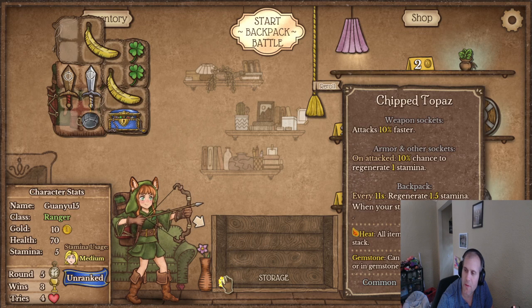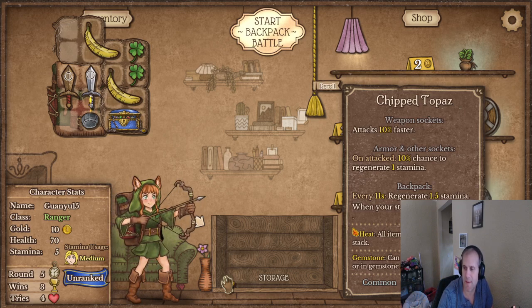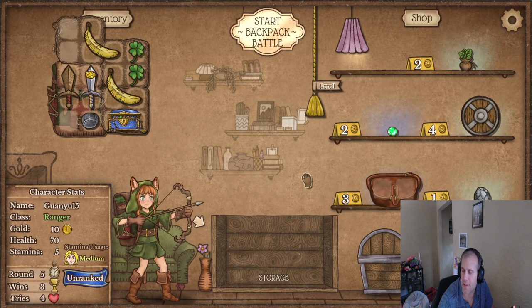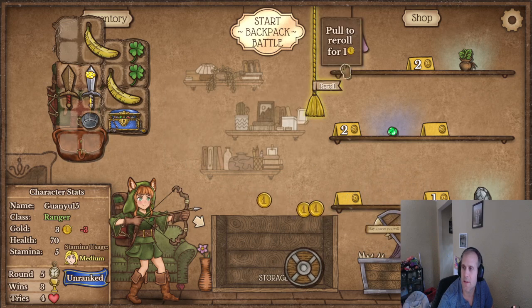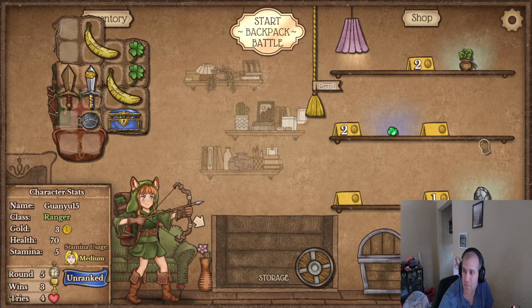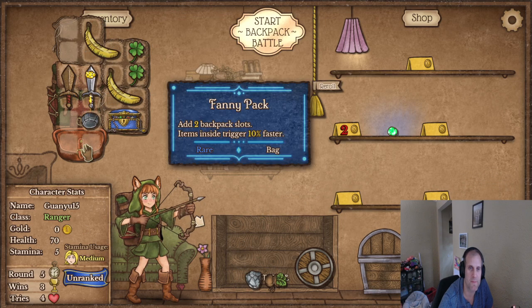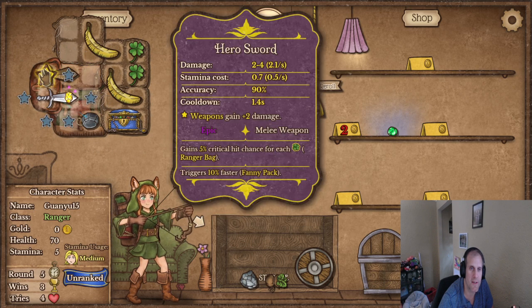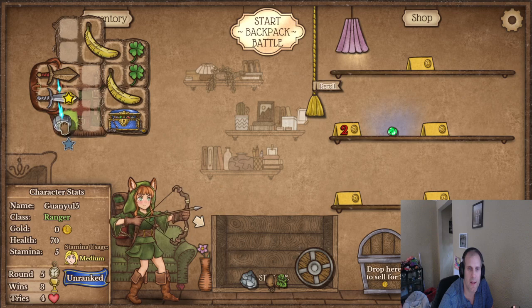Okay, so we got a topaz — attacks 10% faster if it's in armor or weapon; on attack 10% chance to regenerate stamina; every 11 seconds regenerate 1.3 stamina; when your stamina is full gain one heat. We'll throw that in there to attack a little faster. I definitely want some block. This says on hit 35% chance to inflict poison — I'm not huge into poison. Let's change this stuff around so it gets the fanny pack bonus of attacking faster.